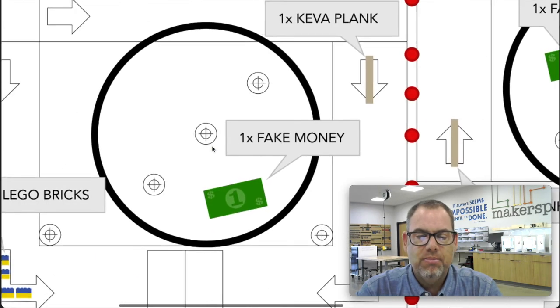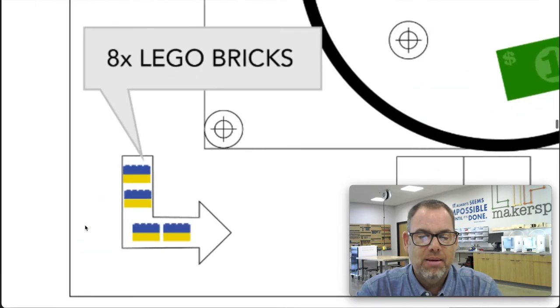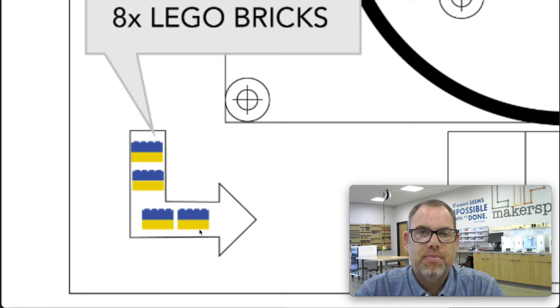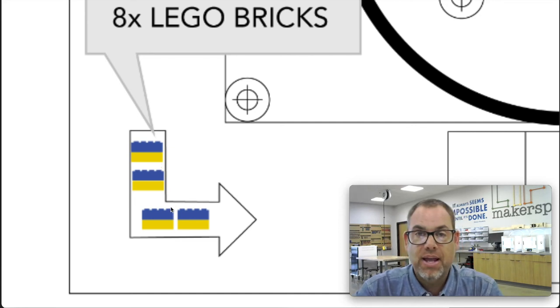The fake dollar bill will be randomly located inside the big circle — that random location will be decided by the referees right before you walk up to the table. The Lego bricks are also randomly located: you can see in the graphic that blue and yellow bricks are connected together, but there's extra space inside the right angle arrow, so they can be bunched up to the pointy side, the back side, or spread out. You need to be prepared to play the game regardless of where those random elements are located.